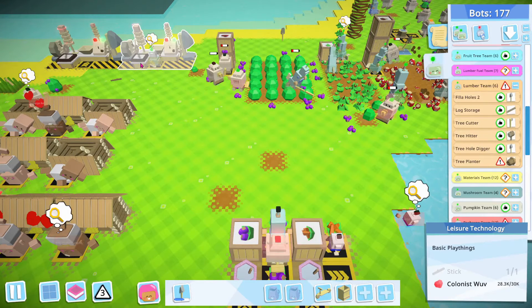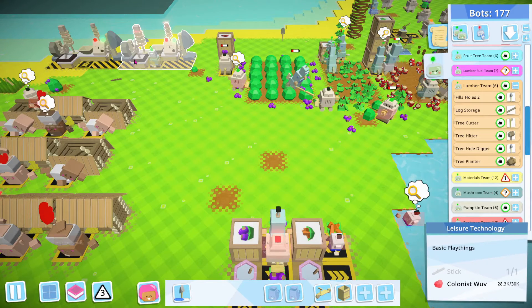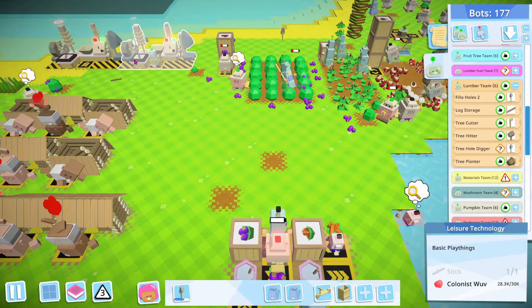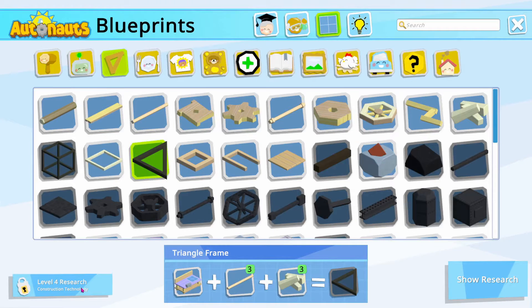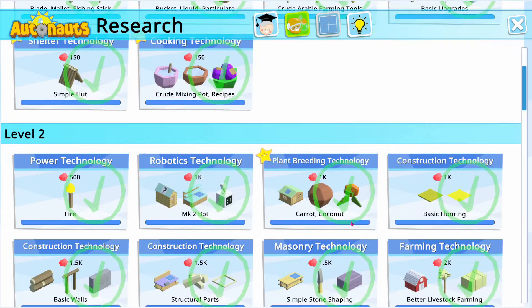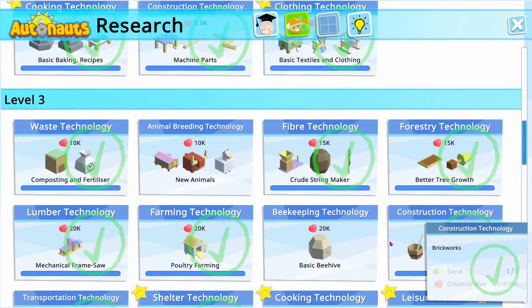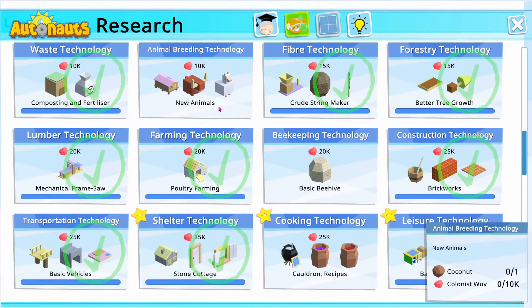We're almost done with the basic playthings thing so we can actually start two new things after. We have the cauldron, then the beehive, and then the new animals.